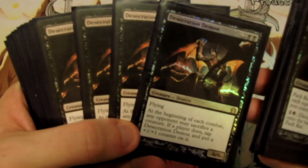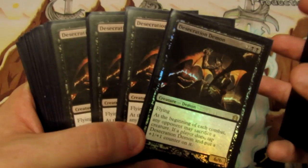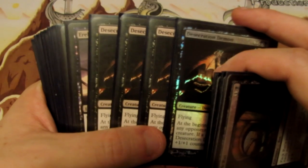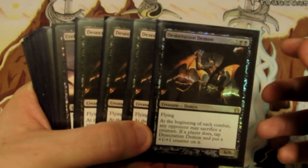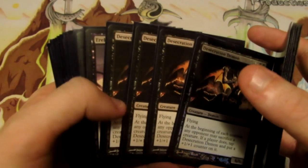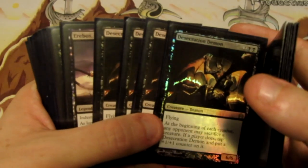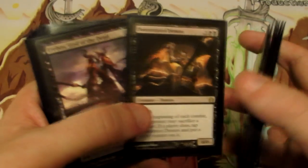We have Desecration Demon — an enormous 6/6 creature for four mana with flying. At the beginning of each combat an opponent may sacrifice a creature; if they do, tap Desecration Demon and put a +1/+1 counter on him. He's a really easy way to hit our opponent, especially with all the removal we have. If we can clear the board and our opponents have nothing to sacrifice, we just start hitting them for a huge chunk of life. The only time Desecration Demon is really bad is when opponents can make a lot of tokens off something like Elspeth, or put creatures they don't mind sacrificing onto the battlefield each turn.